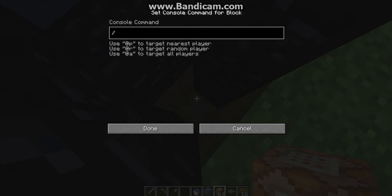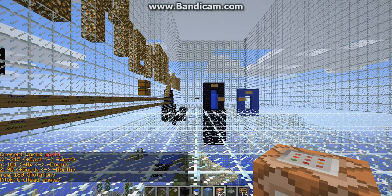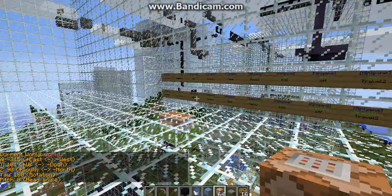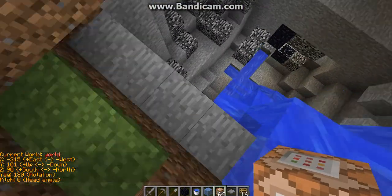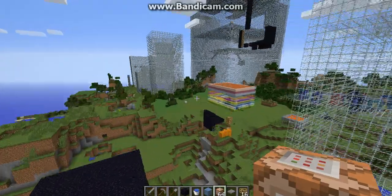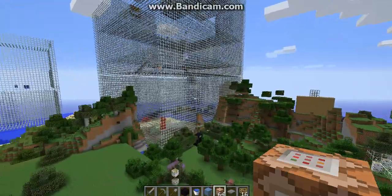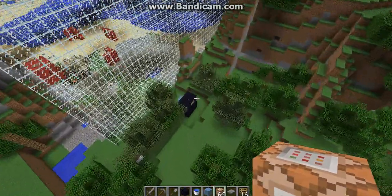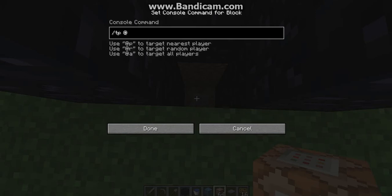If I want this portal to go to spawn, I type in the coordinates. I'll use the slash position command to get my coordinates: negative 315, 101, 90. That's the command there — teleport nearest player to those coordinates.